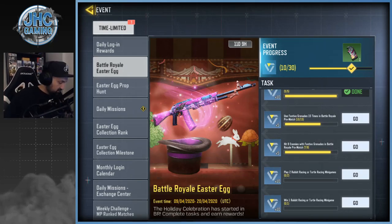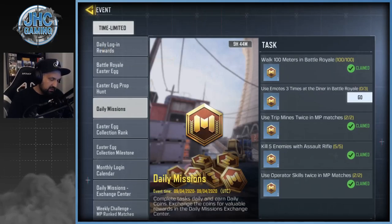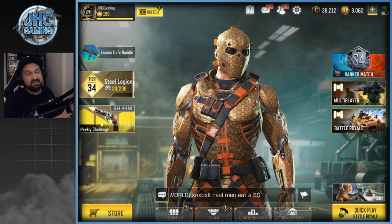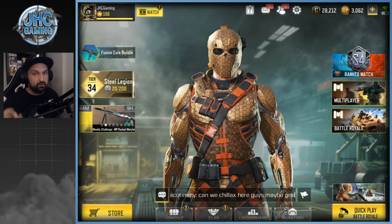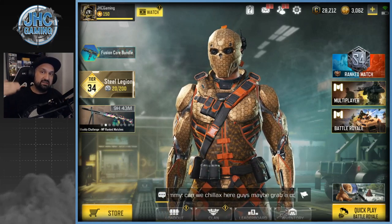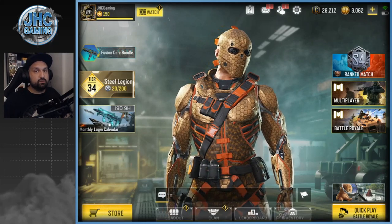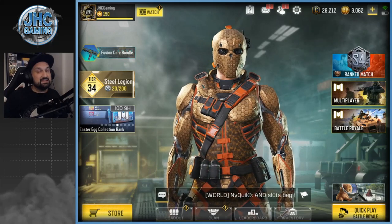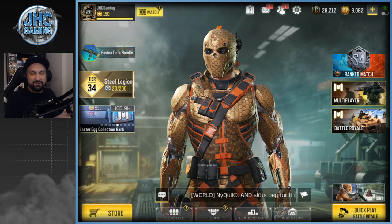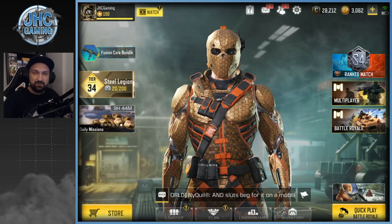The daily Battle Royale mission is done and I'll emote at the diner later on stream. That's pretty much it for the Easter event — we have a whole 10 days to do everything. Don't wait until the last day, especially for the rank-up rewards, since you'll need around 400 eggs. Thanks so much for watching, good luck with the event, and I'll see you guys in the next video.